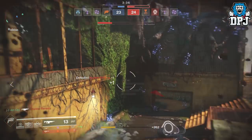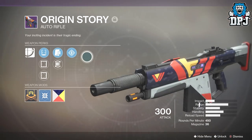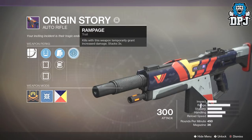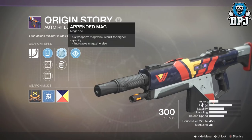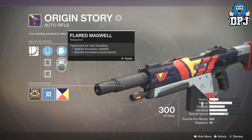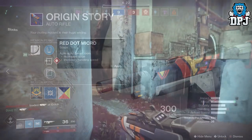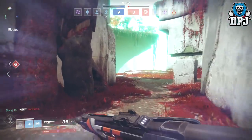Next up we're going to look at the Origin Story. This one is not of the same archetype as the previous two auto rifles — it shoots slower but deals more damage per bullet. Its perks include Rampage, which adds one damage per kill stacked up to three times, as well as Appended Mag, Flared Magwell, Hitmark IS, Red Dot 2 MOA, and Red Dot Micro.